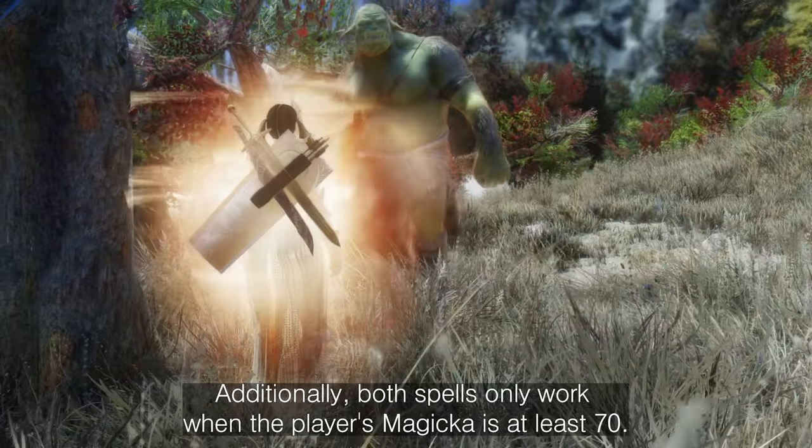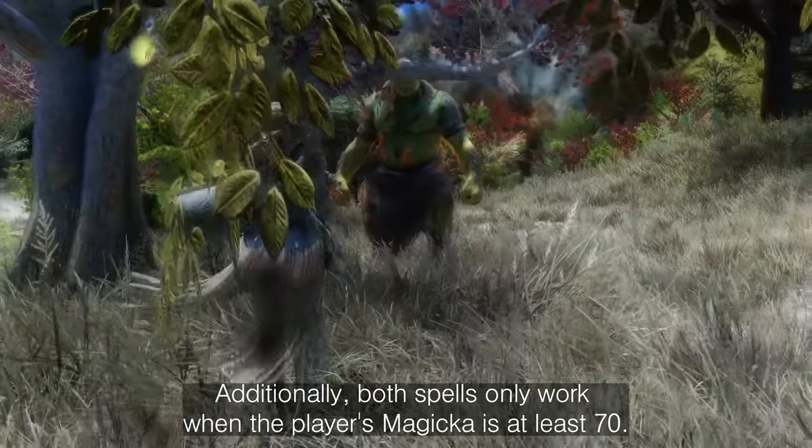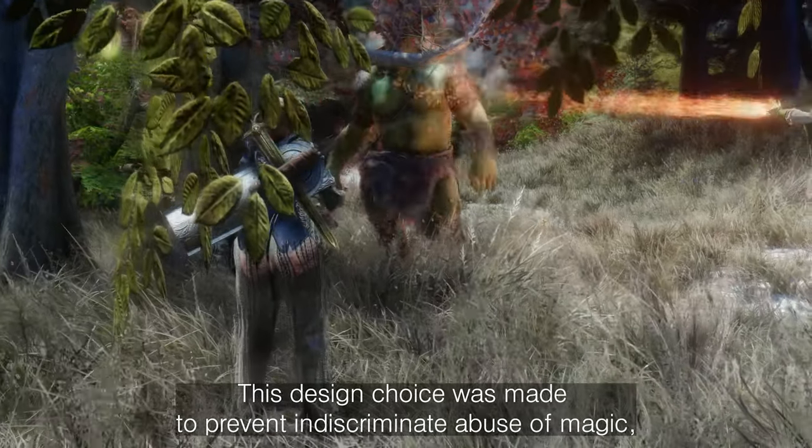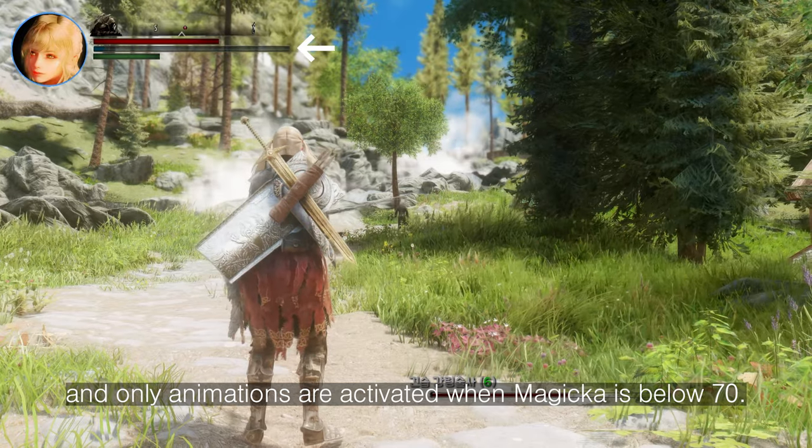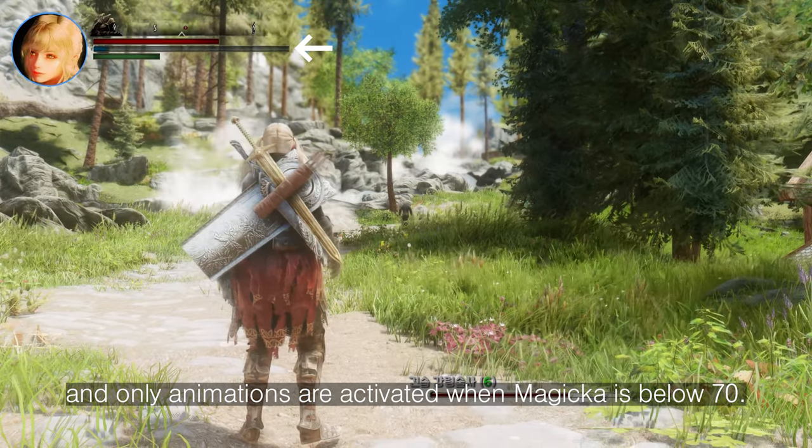Additionally, both spells only work when the player's Magicka is at least 70. This design choice was made to prevent indiscriminate abuse of Magic, and only animations are activated when Magicka is below 70.